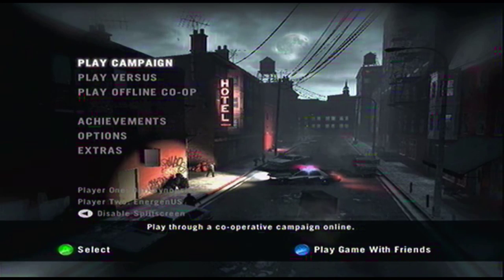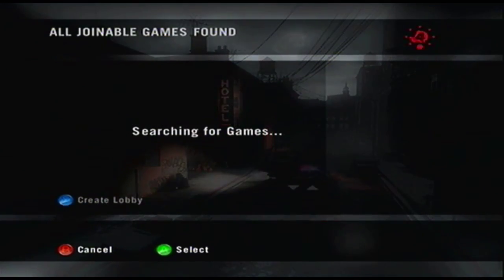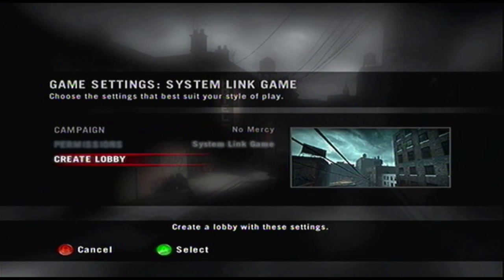First off you want to sign in two players, go play versus, go play with friends, create lobby versus mode, create lobby.